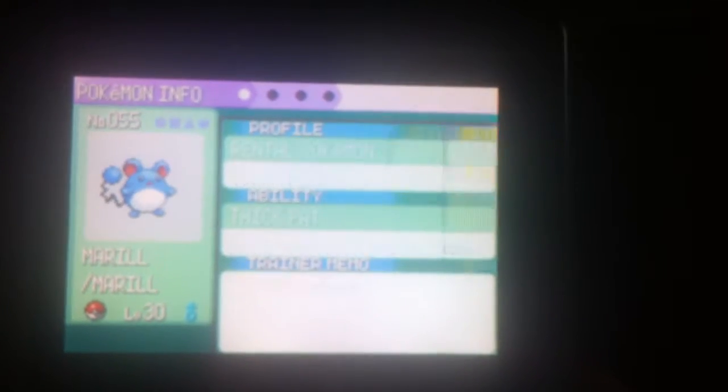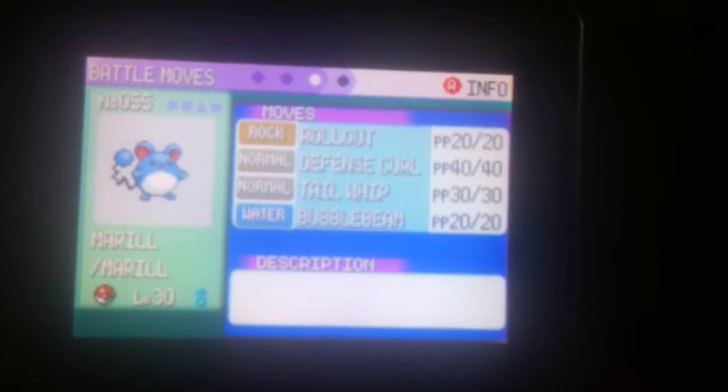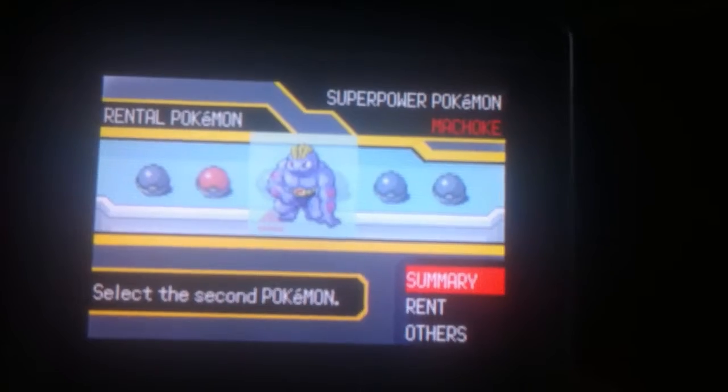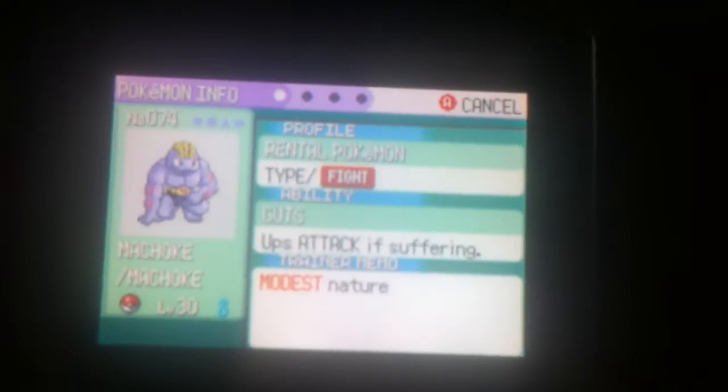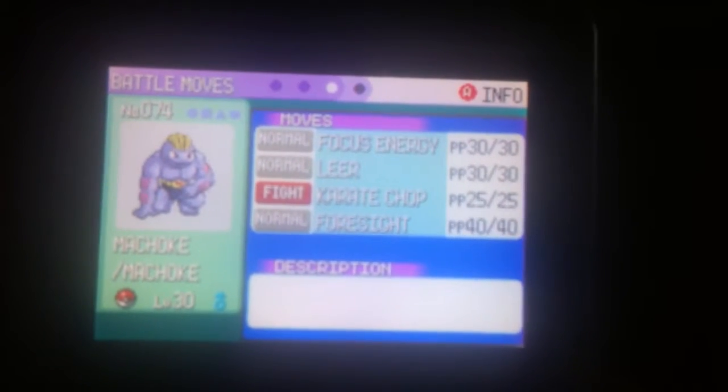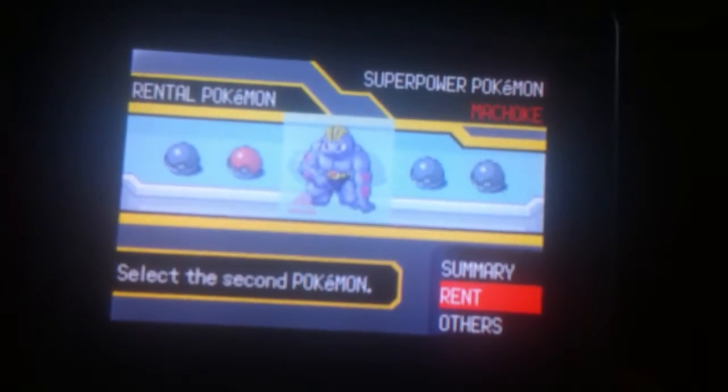It has a White Herb, nice. Tail Whip — I don't know. But yeah, we're definitely going to rent Marill for sure, because that is too good. Defense Curl and Rollout, and Bubble Beam. This one has Guts — that's good. Focus Energy, Karate Chop — I like both of those. Foresight and Leer, meh. Yeah, we'll take Machoke, and we just need one more.